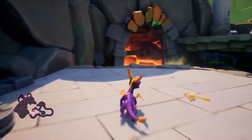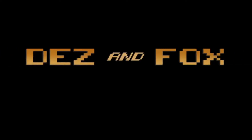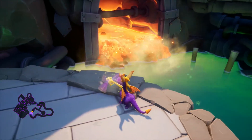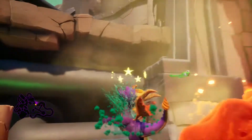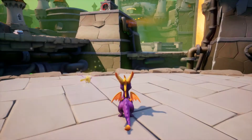Alright guys, we're here in Gnasty's loot place. We're supposed to collect 2,000 gems? But here's the thing, I don't know how to get... This... Okay, not a good start, but I don't really know what we're doing here. It's kind of unclear what we're supposed to do, where we're supposed to go.